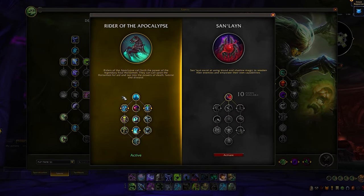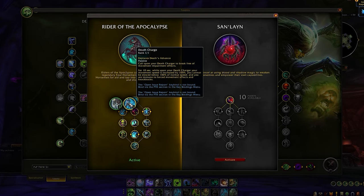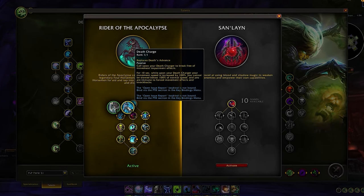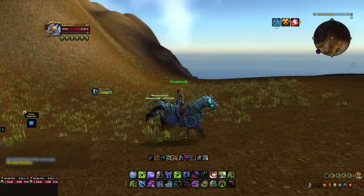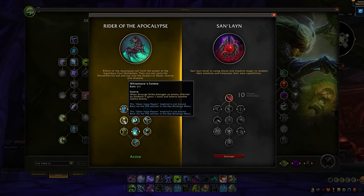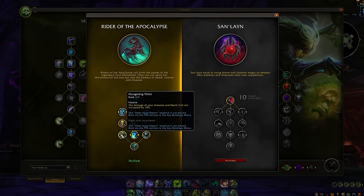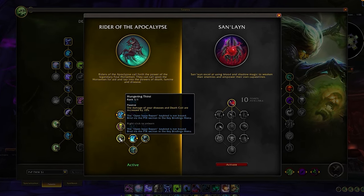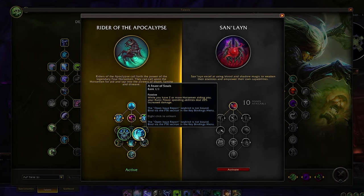Starting off with Rider of the Apocalypse: on the left side of the tree, the first choice is between On a Paler Horse or Death's Charge — the latter is a no-brainer, giving way more movement speed and the ability to break out of roots on activation. Down below we have Whitemane's Famine, boosting damage and spread pressure with Undeath after it's cast by Whitemane herself. And our last node on the left side is Hungering Thirst, further amplifying our disease and Death Coil damage, synergizing with Feast of Souls for even more Death Coil burst.